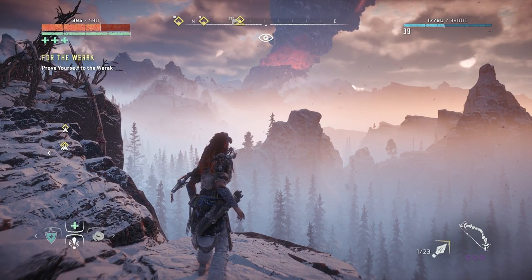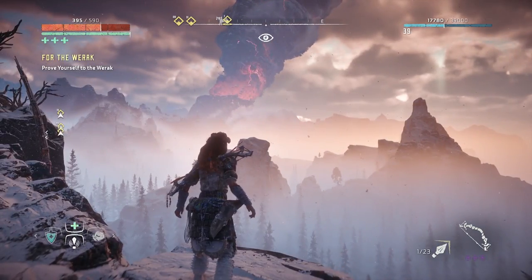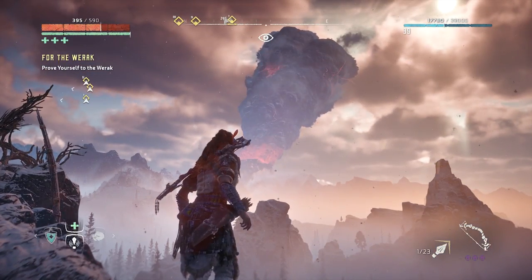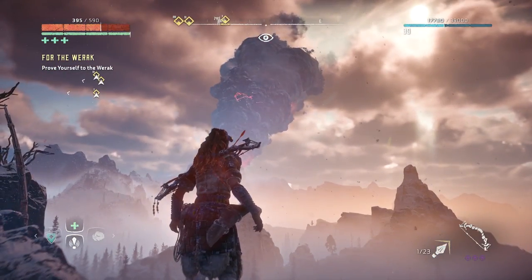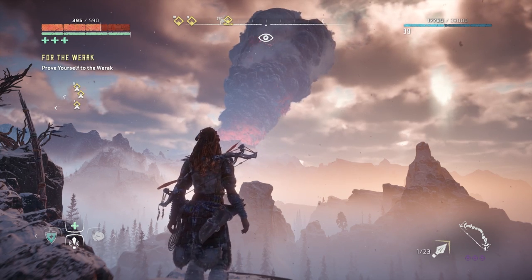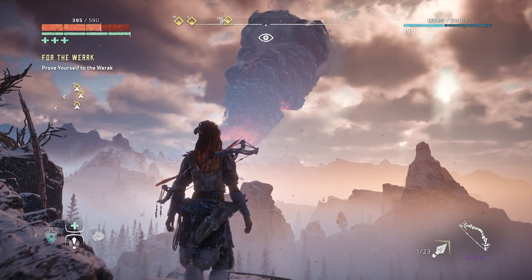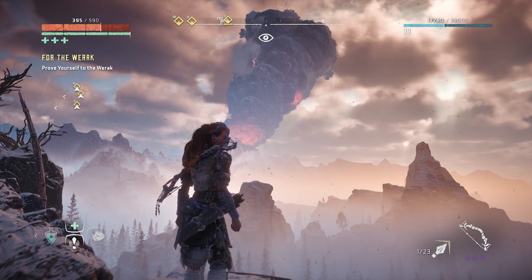Hello everyone, Johnny Hurricane here from GamersHeroes.com. Today we'll be going over how to get past the water pipe puzzle in the Greycatch Dam in Horizon Zero Dawn: The Frozen Wilds. Now this is optional, but it is after the side quest called Waterlogged, which you can get very early. Let's get started.